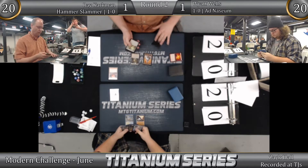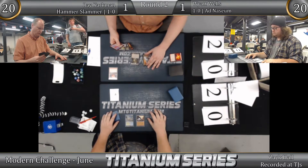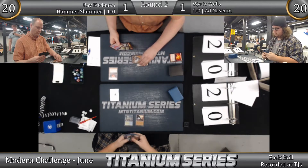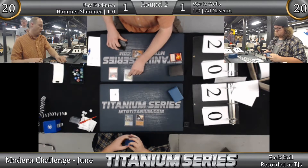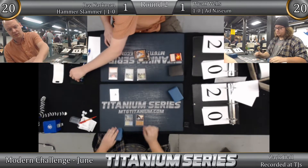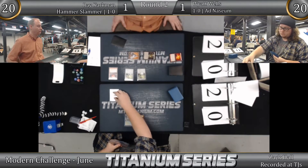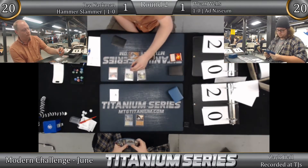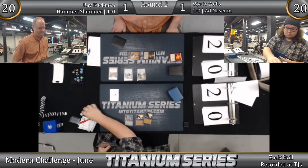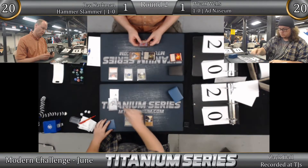Maybe it'll trick Wyatt into scrying another Bloom to the top. Ray thinks Chalice on one and Chalice on two is a very good play here. Chalice of the Void enters play on zero — and then on one. I love prison strategies. Did I mention I love prison? Another Lotus Bloom drawn by Wyatt, but the Gemstone Mines are just terrible mountains and the Lotus Blooms can't enter play — they get countered.